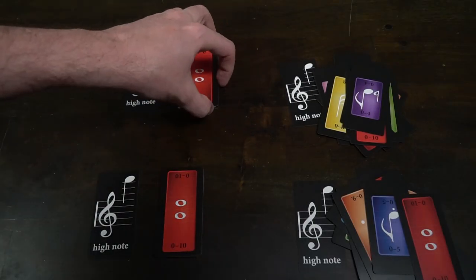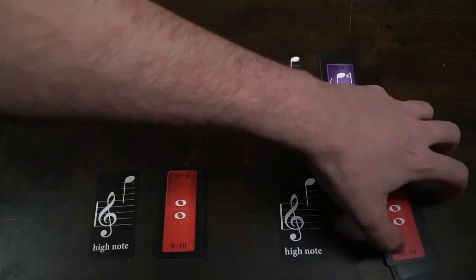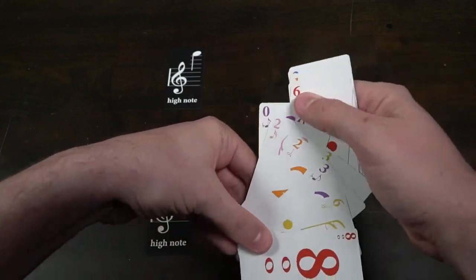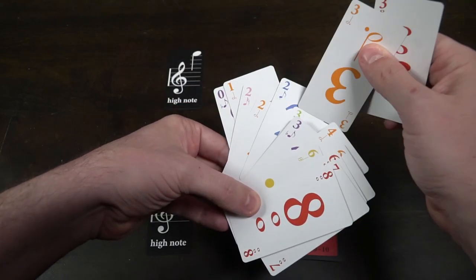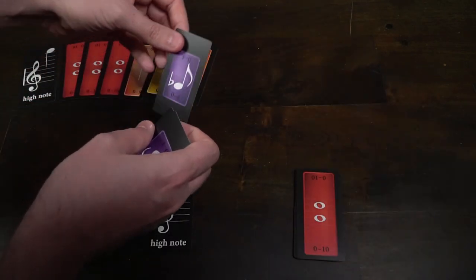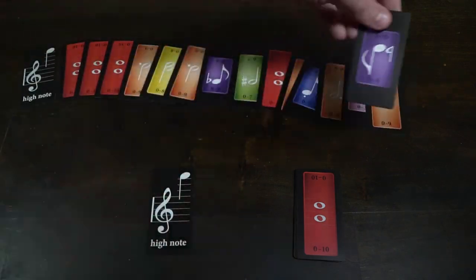A player across from you is going to organize your cards so that you do not know what's in your hand — so do not look at them. After they've organized it from highest to lowest, going from left to right, each player takes their cards organized by somebody else and places them down, forming a square around the game board. As you can see with my area here, I have my high note and then my highest card face down, which I do not know what it is.